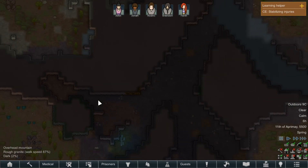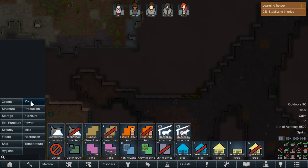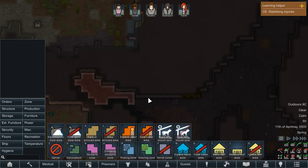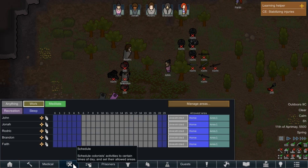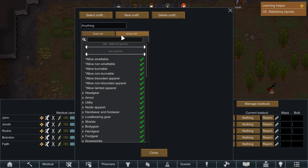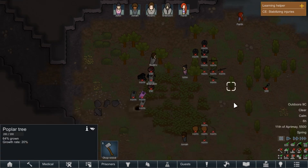I'm going to use this cave network for the time being. First of all, I'll set up a stockpile — just get people to chuck stuff in there. I'll also go into Manage Outfits and turn off armors, because body gear is covered by armour as well, and I don't want people putting the armour on since it slows them down and takes a long time to get on and off.